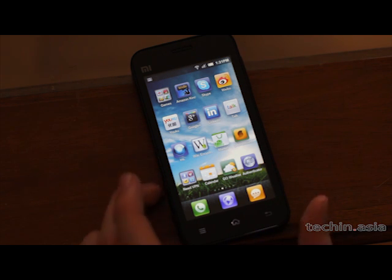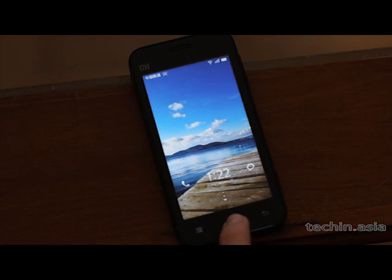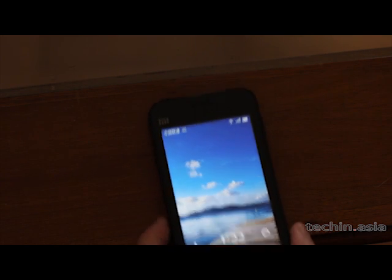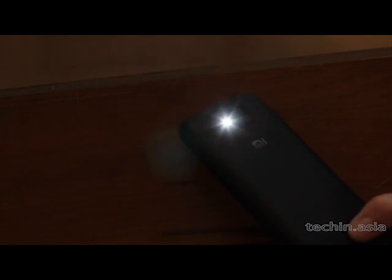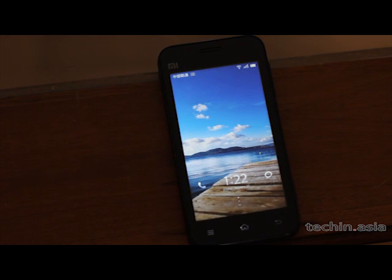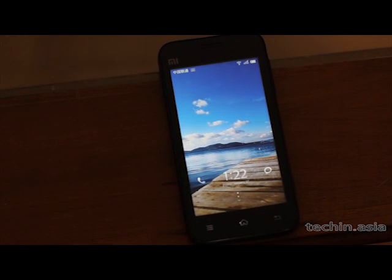The phone also comes with some other interesting features. When the phone is locked, if you hold the home button, the flashlight turns on. That's really useful — I was out in the countryside where the bathroom is outdoors, and at night that was a really useful feature to have. There are lots of little things like that you run into that are quite helpful.